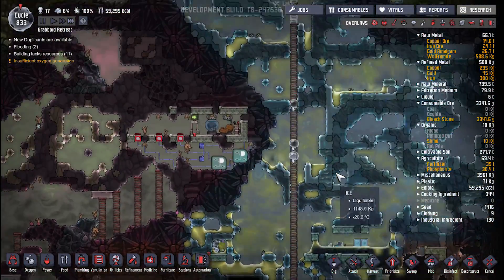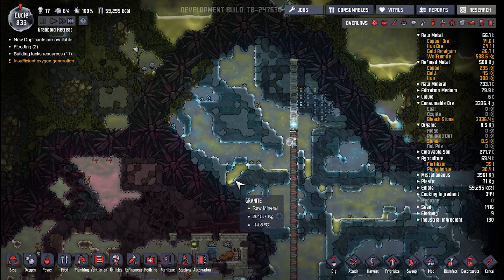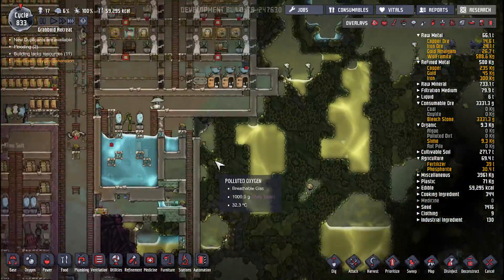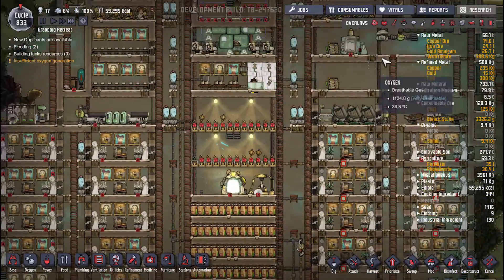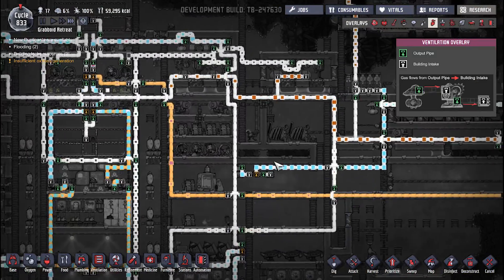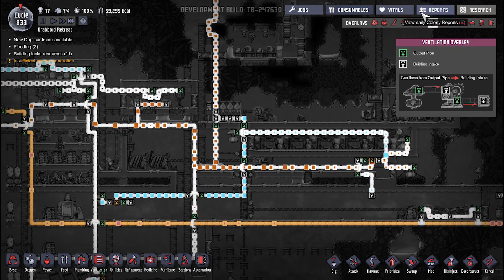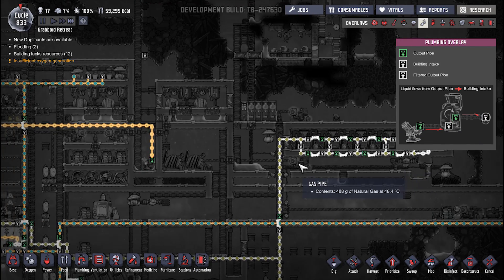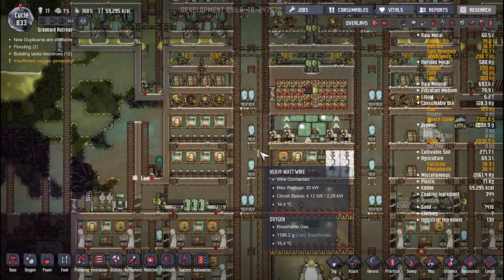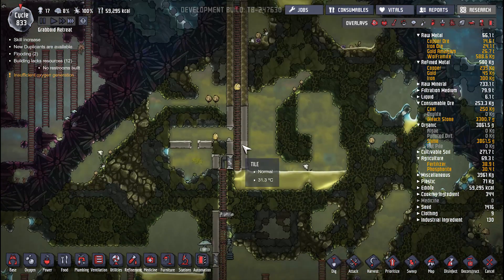They will do construction first, so they are building this up before they dig off in that direction. Let's see if there's anything else we can try to improve around the base. How's the natural gas? Not enough, as always, but that's okay. How's the fertilizer doing? It's fine. The algae distillers are working. We're not getting any coal because we only have one hatch.